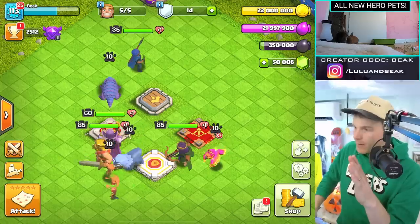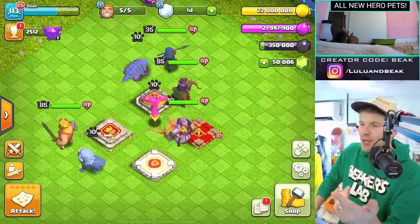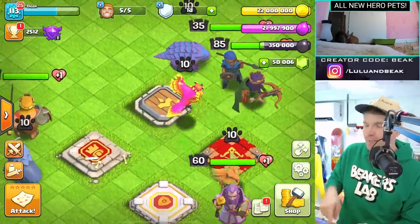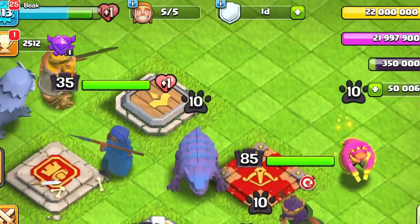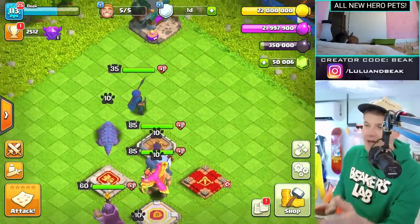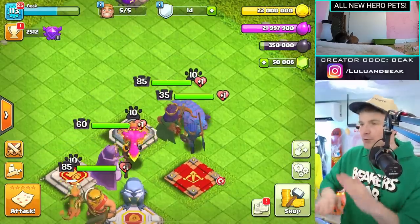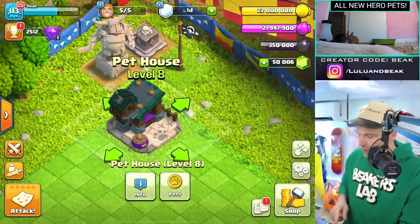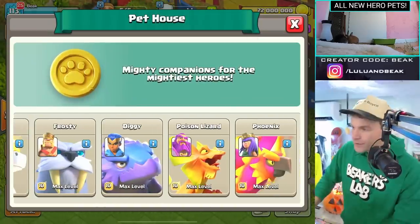Now here's the thing — we all saw these when we were in Finland about a week and a half, two weeks ago, but I still don't fully get some of them, especially the Phoenix. Right here we got Frosty, Diggy, the Phoenix, and the Poison Lizard. We're gonna show you the pet house and then take these things for a spin. I think a lot of these are gonna be even better than the OG hero pets. The pet house now has to be leveled up to level eight, so it's like starting all over again.